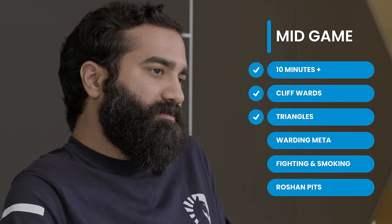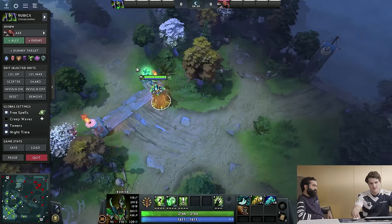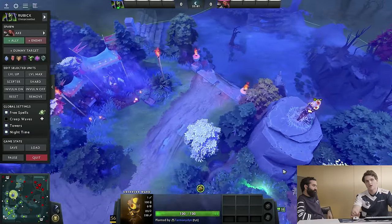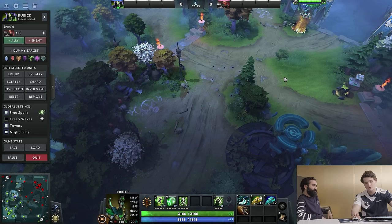Getting close to sieging tier twos, there are camps in the middle of the map — what about the famous triangle area to catch carries? Sometimes your off lane loses and the enemy carry like a Medusa, Sven, or Luna is farming ancient camps. If you're Radiant with the watcher covering one area, you need to see them coming from the other direction. This high ground ward is very good for that — it's a nice defensive ward allowing you to escape safely if you see the opponent coming. But it's equally good offensively because it clips the ancient camp, so if you see the opponent has been stacking, you'll know when they farm it.